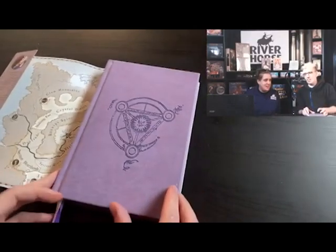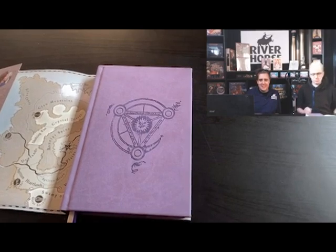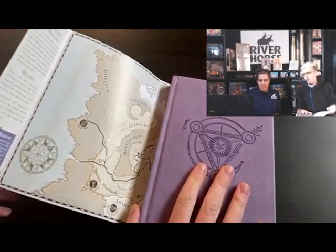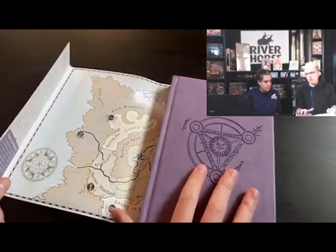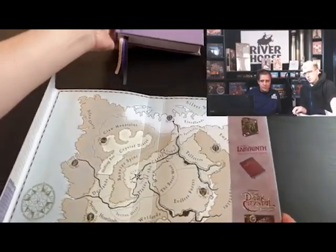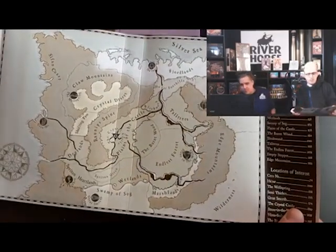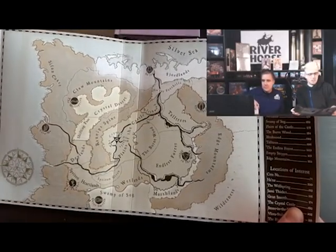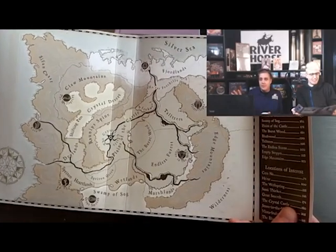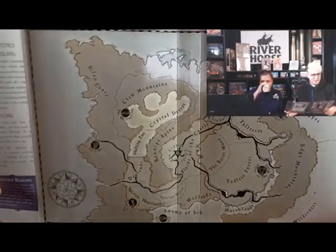So we took the dust jacket from the Labyrinth and zhuzhed it up even further, adding in this full-colour map on the back. We'll get to the book in a second. So, full-colour map on the back of Thra — this is the lands in which the adventure takes place. As far as I'm aware, this is the most comprehensive map of Thra ever made. There are various canon maps of Thra, and this is the best one.